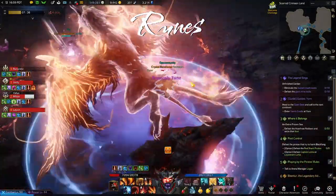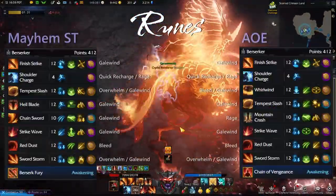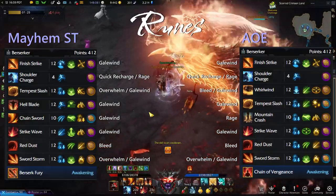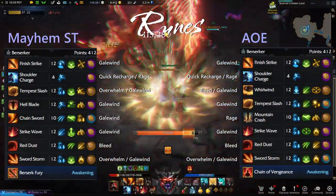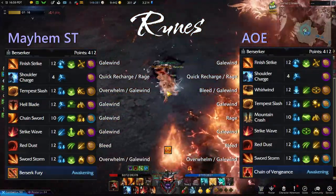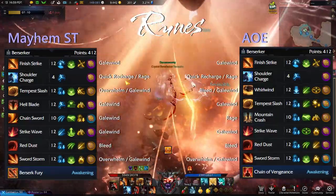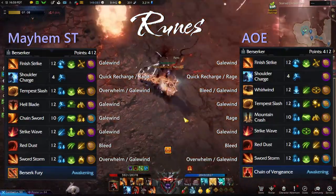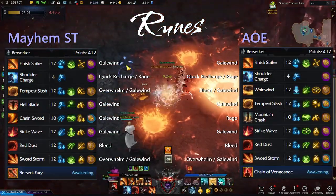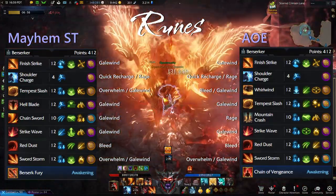On to the runes for this build now. Let's focus on Mayhem first and show the runes for each build option. We have both builds shown here with the list of runes for each ability. You will need a lot of Gale Wind runes regardless of build, but there are a few options. For example, Tempest Slash you can run Gale Wind to lower the animation time or run an Overwhelm rune, whichever suits you or is at your disposal. Most Korean players run Gale Wind because being animation locked is really bad for high tier endgame as you can die immediately. Notice the other options of runes for your abilities depending on what content you're running and what you have at your disposal.